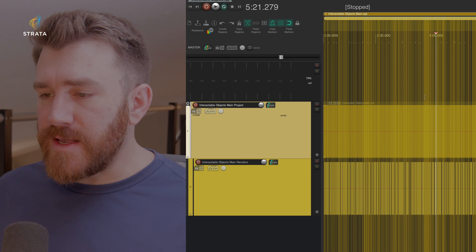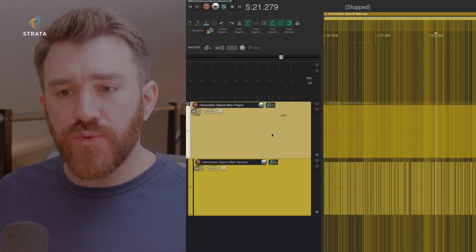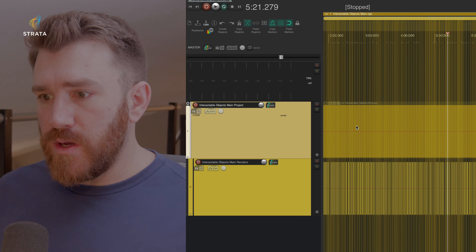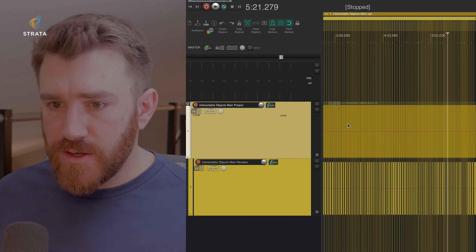There's not really a whole lot to say about the main project window, because we only have the one subproject for interactable objects. So we won't really spend too much time in here, but just so you can see, there's the tracks like you would usually find for our subprojects. Let's go ahead and just open this up, and then we'll do some listening.